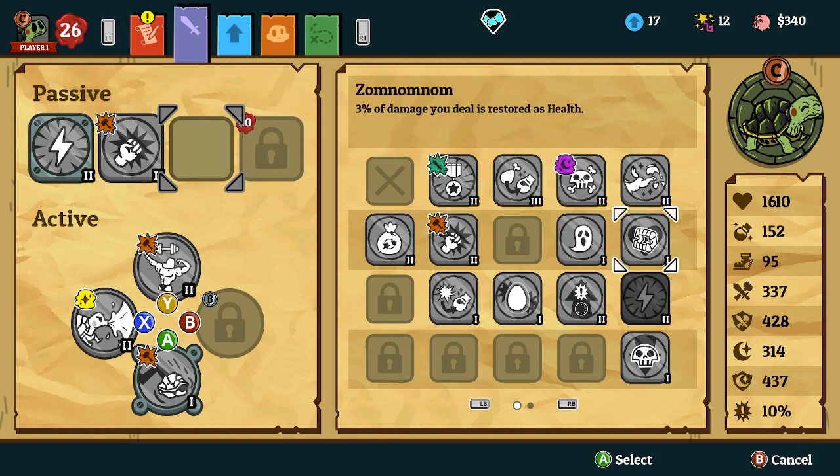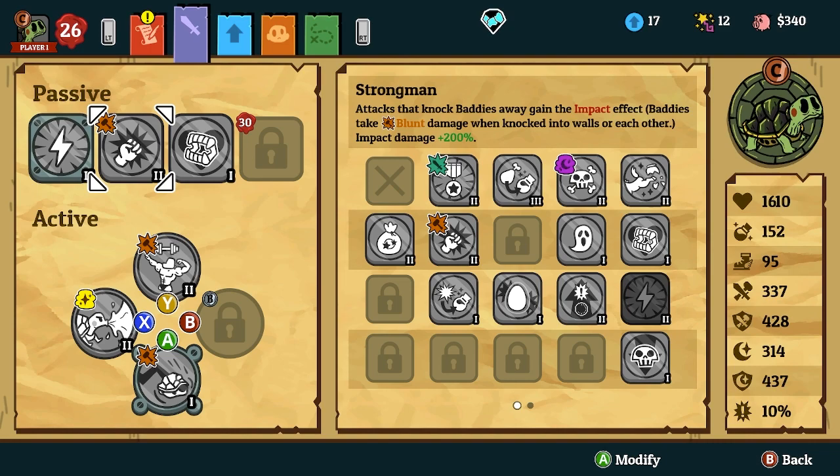Next, you're going to be putting Zomnominom. This passive is gained from the zombie — 3% of damage you deal is restored as health. This is because you're going to be in melee so much and the amount of damage you can deal, you're pretty much going to be unkillable, honestly. So we're going to put that in Strong Man — that's gained from Strong Man.